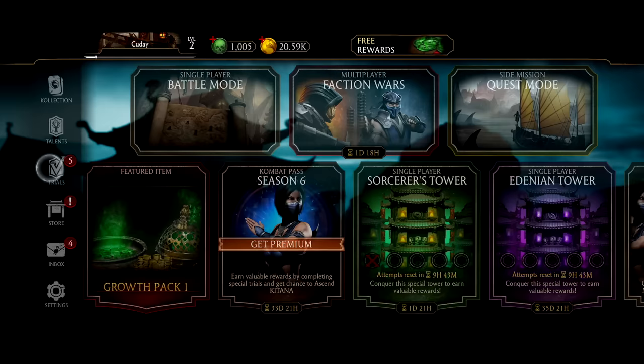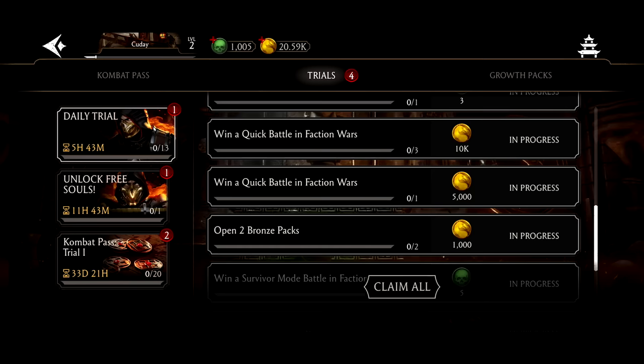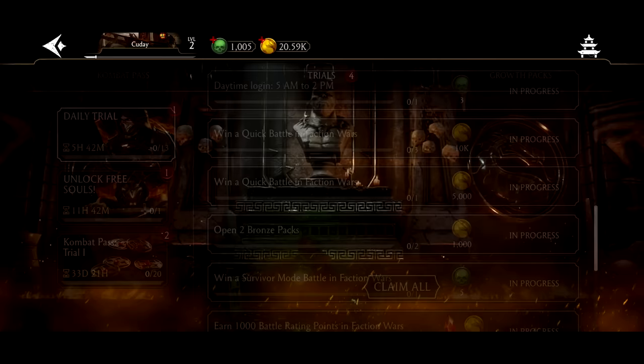Trials — some of these trials are going to be easy, some of them are not. Just get the ones you can. Like winning one game of faction wars: 10k coins right there. That would get my coins up enough to be able to buy a silver pack, so that's definitely worth completing. A quick play battle is right here in faction wars.